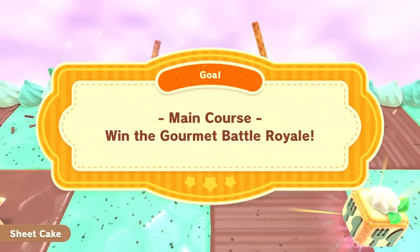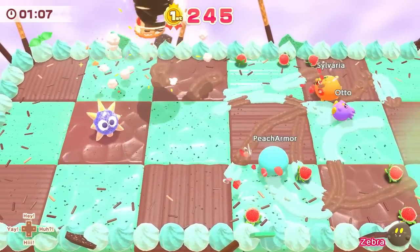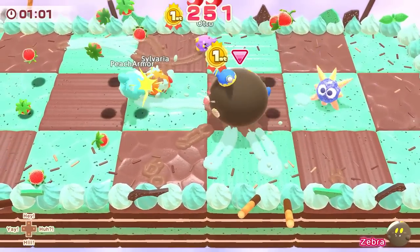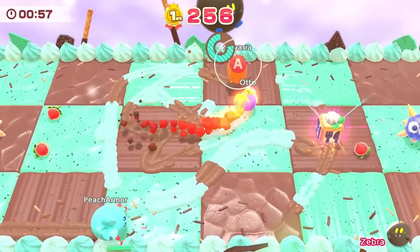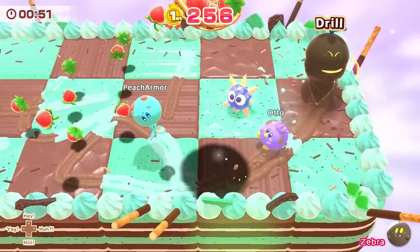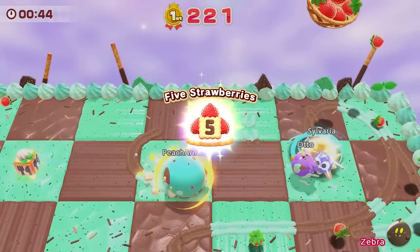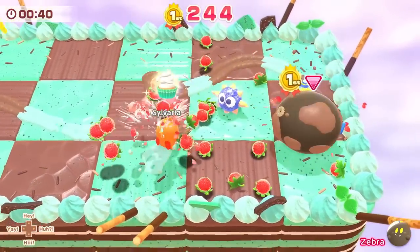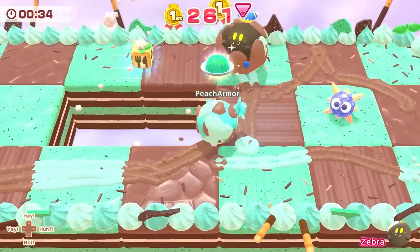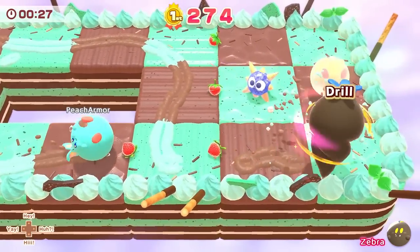As long as we don't get too beat up at the Gourmet Battle Royale. It looks like we got the little carrot drill, which I'm not too big of a fan of — it's so hard to hit people with it. They were really trying to go for me with the burning and get another one straight away, but it didn't knock me off. I get the drill again — I really don't want the drill. It grabbed me mid-drill, that's not fair! Why do I keep getting the worst one? It's just going to be strawberries. Nope, just the drill again.